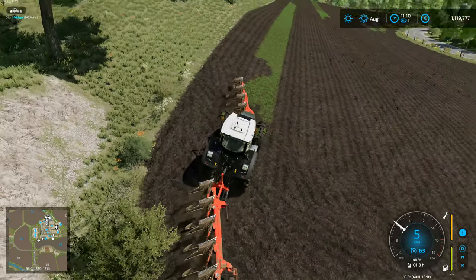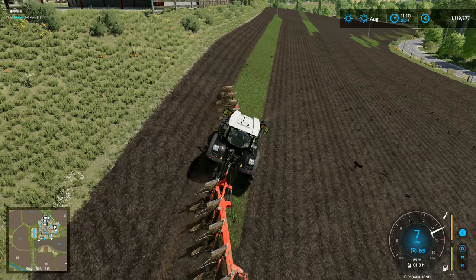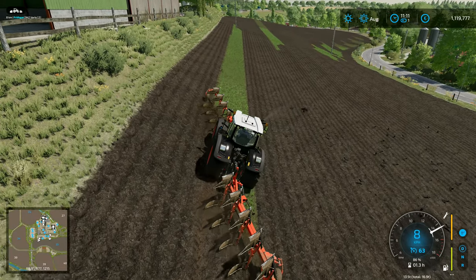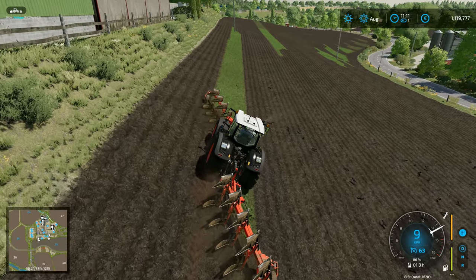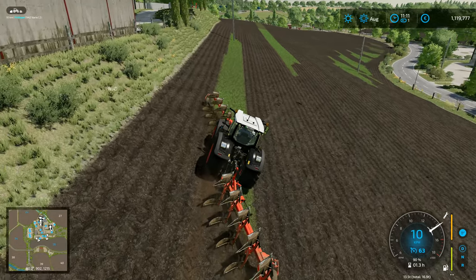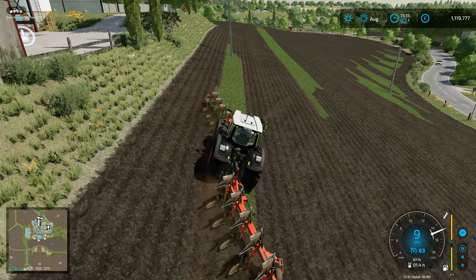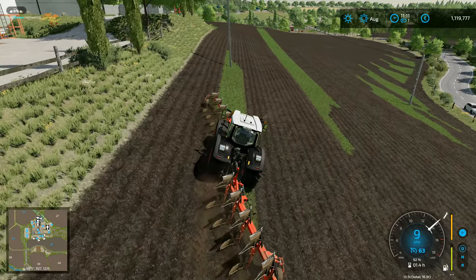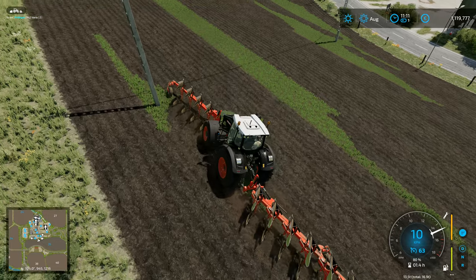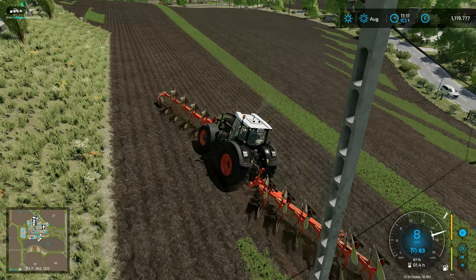Lower that one down. For small work like doing the edges of the field, you wouldn't use the front mounted plow - you wouldn't actually do that in real life. You'd either leave it up in the air or just leave it off, and use the back plow for doing the edges, the tidy up and that kind of work. The front plow would go on for doing the bulk of the land work - when you really want to cover as many acres and hectares as you possibly can in as short a time as you can, that's when the front mounted plow would really come into its own.